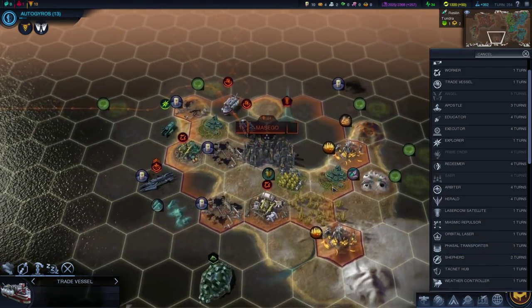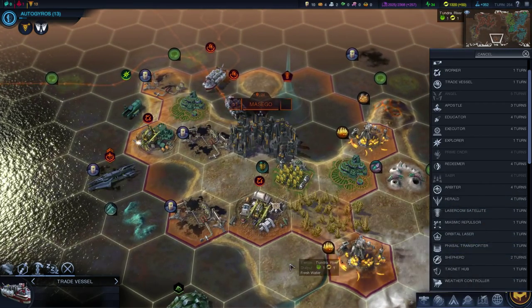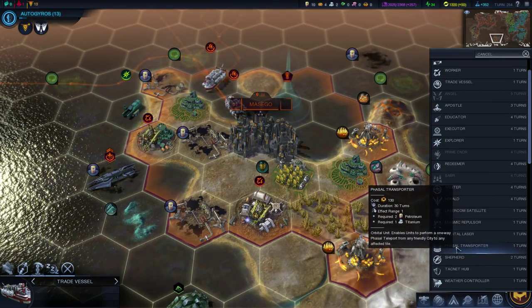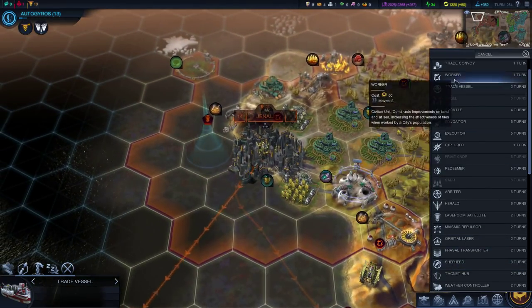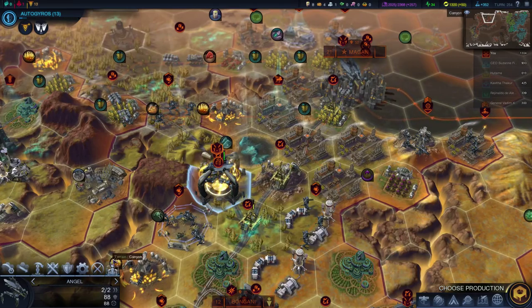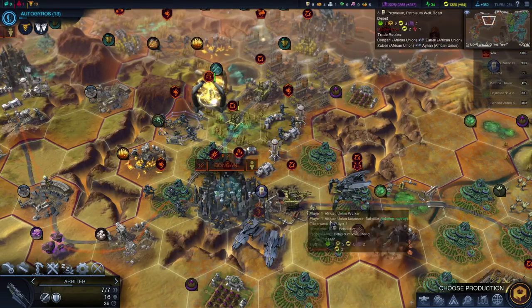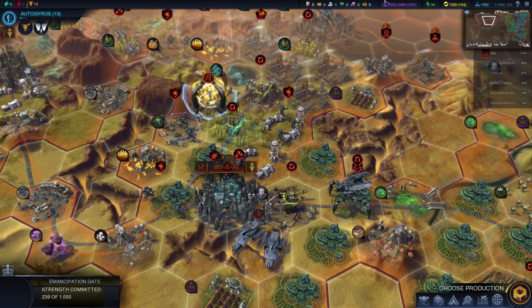I'm pretty sure they don't get more strength than the Angel on their upgrade, but we're probably nowhere near their upgrade anyway. That would actually do a Phasal Transporter in one turn — brilliant. Let's make one there. They can continue to make workers. Before I forget, let's put an Angel through the gate. So that's now one Cinder and two Angels. I need eight more Angels and one more Cinder, I think — something like that.